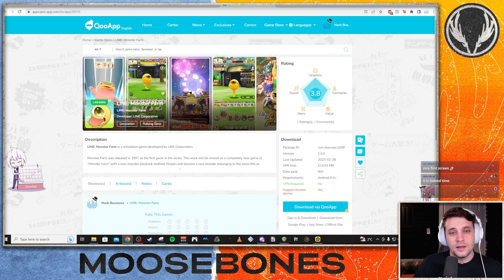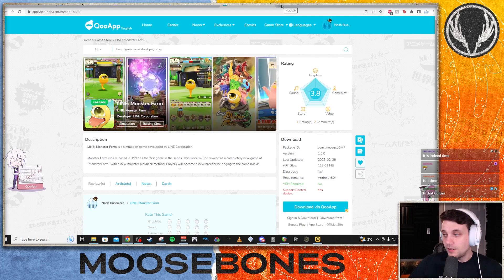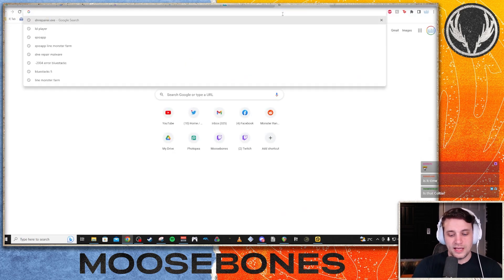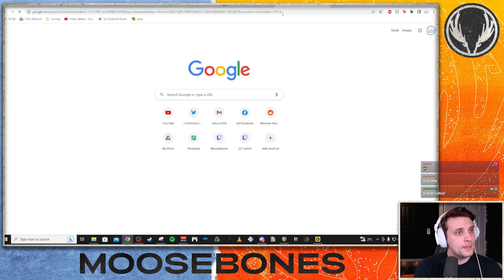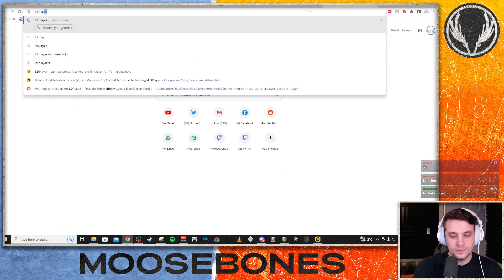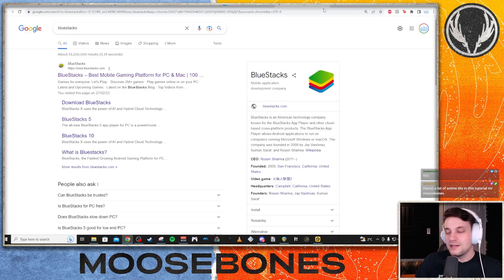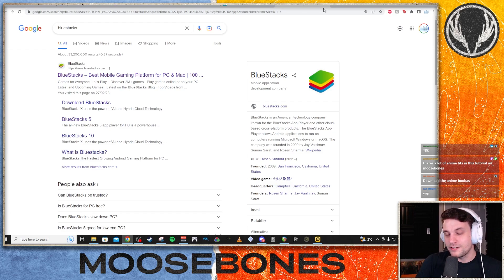If you're playing on PC there's one additional step: you need an Android emulator. There are two big ones — BlueStacks and LD Player. Both of these are legitimate, but they will try to download a bunch of random stuff, so just be careful that you don't download the Norton Antivirus or extra toolbar junk it asks you about.